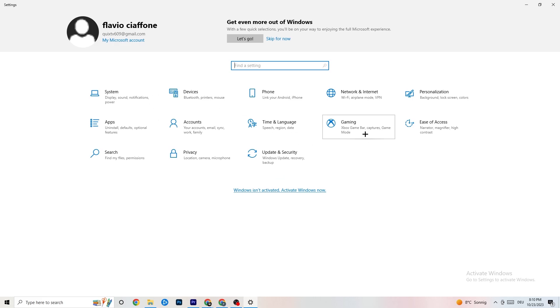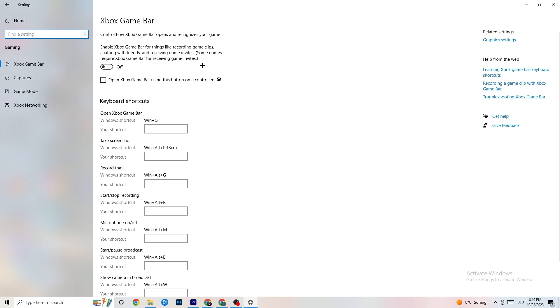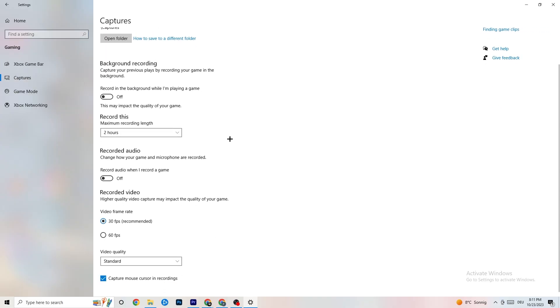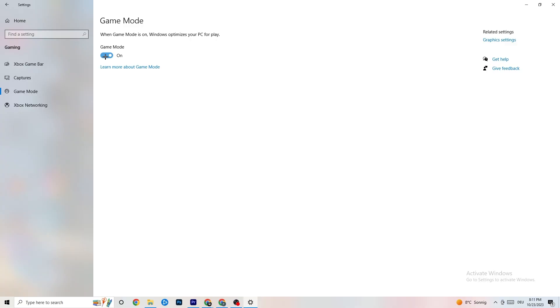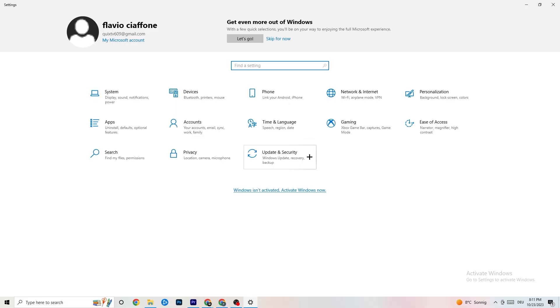Click into 'Gaming.' First, turn off Xbox Game Bar — you don't need it and it will just drain performance. Under 'Captures,' turn that off as well, because background capture activity can cause crashes mid-game, prevent the game from starting, or cause FPS stuttering. Then go to 'Game Mode' — for some people it works better on, for others off, so just try it out.